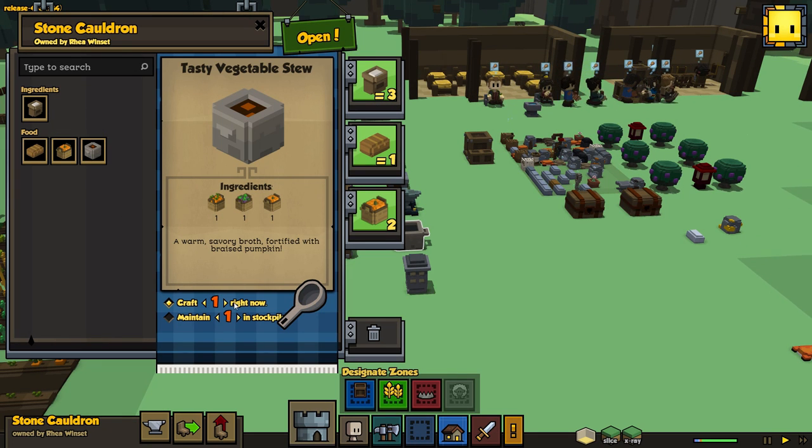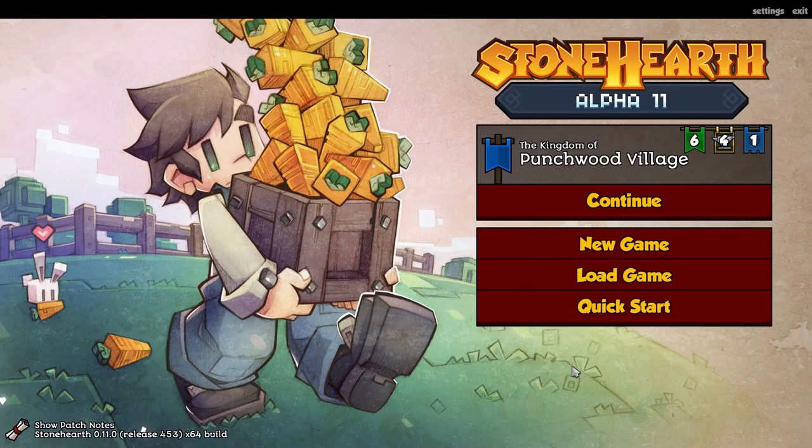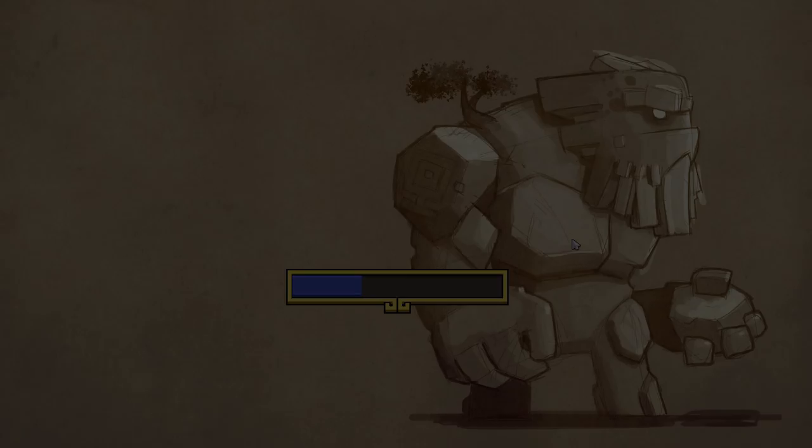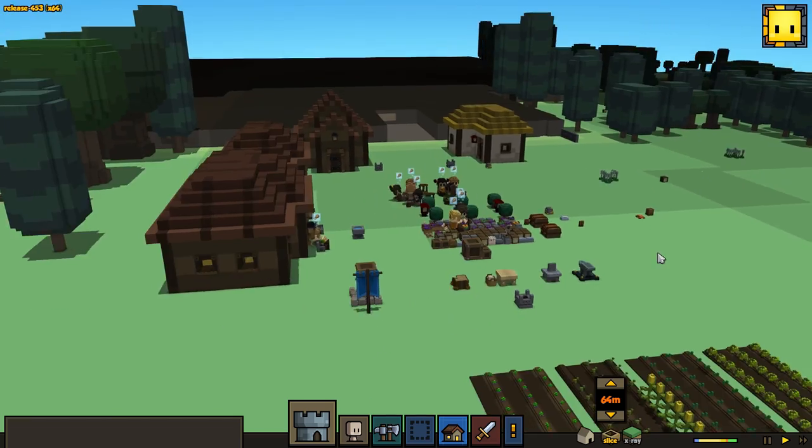Welcome back to Stonehearth! Today is August 27, 2015 and Alpha 11 is upon us - it came out about a week ago but I haven't had much time to play around with it until last night. I've gone ahead and established a whole new village called Punchwood Village, and I want to jump in and show you guys some of the new stuff added to the alpha since our last episode.